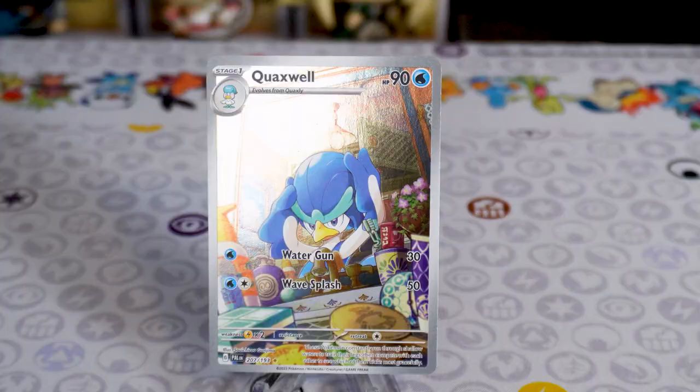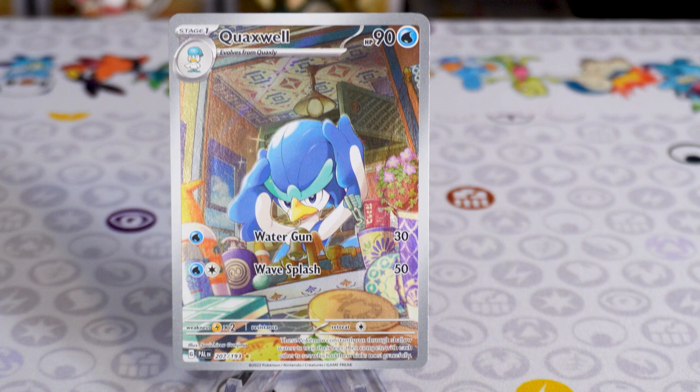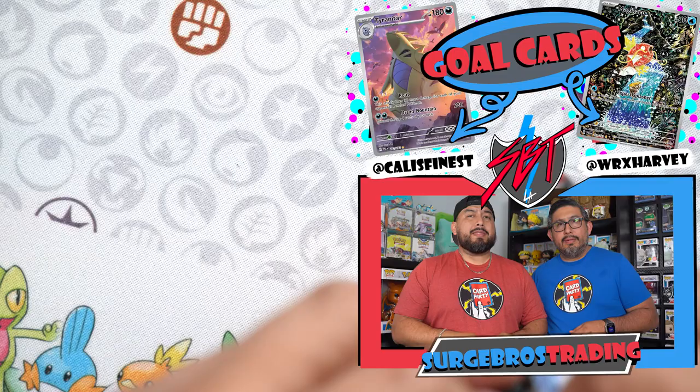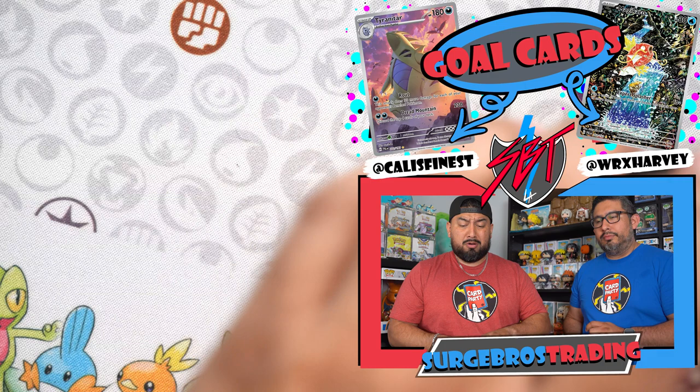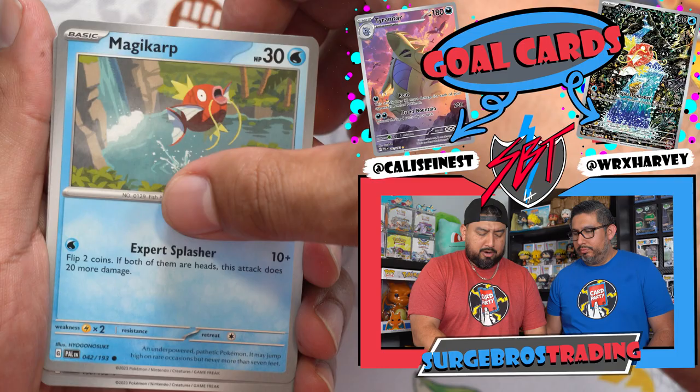First two hits — not too bad. Paldea Evolved is a set that is hot, you're gonna pull hits after hits. If you guys are wondering what to buy when you go to a store and you see Paldea Evolved, pick it up — they've got some beautiful illustration art cards and secret illustration rare cards. Next pack: Mabosstiff, Finizen, Quaxly, and a Wigglytuff.